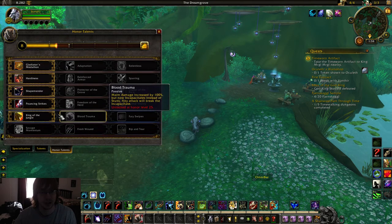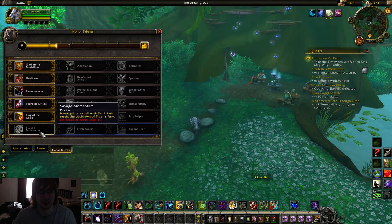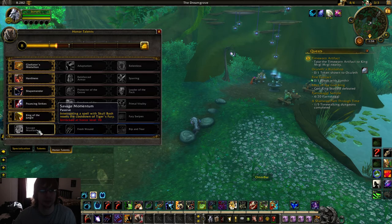In the last honor talent tier, King of the Jungle is the only good one — 12% damage increase and movement speed increase for having Rip out on everybody. Blood Trauma is good if you're running with a Windwalker Monk and there's a lot of stuns, but normally King of the Jungle. And for the final tier, Savage Momentum is pretty much my go-to ability. Even if you're versing a melee cleave and there's only one person you can interrupt — the healer — it's still important. Fresh Wound is okay; you can open up on somebody and it's pretty much a guaranteed crit, so that's two combo points. But it's not really all that good. Rip and Tear is pretty terrible — one minute cooldown to apply Rake and Rip. Savage Momentum is the way to go.